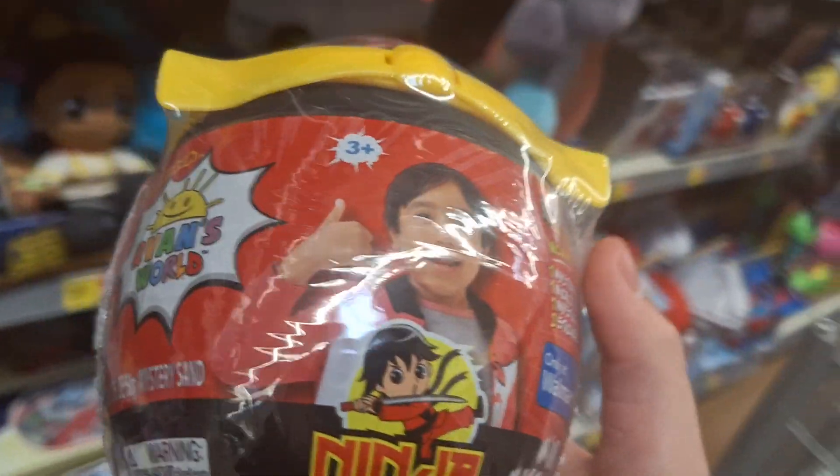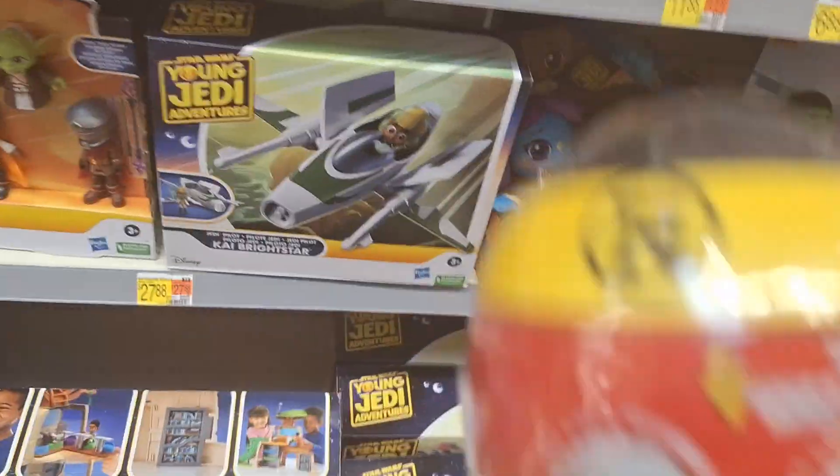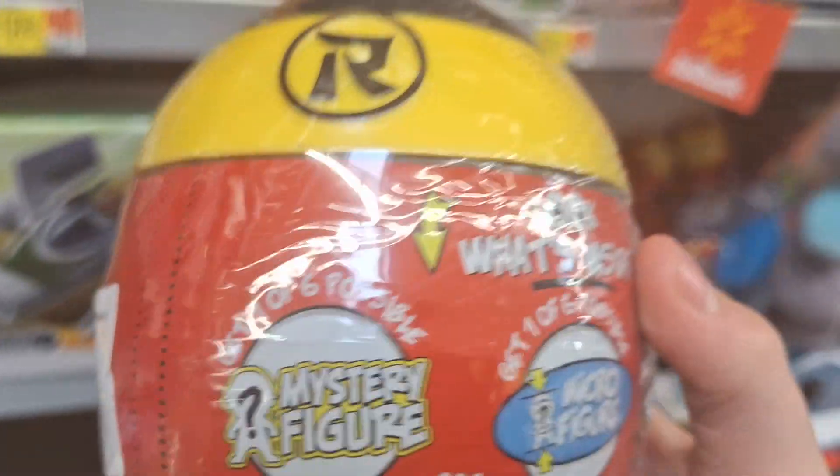Looks like we have small baby ones too — just like $1.02. This one comes with one mystery figure, one micro figure, one sand, and two stickers. They cost $9. That's $40.